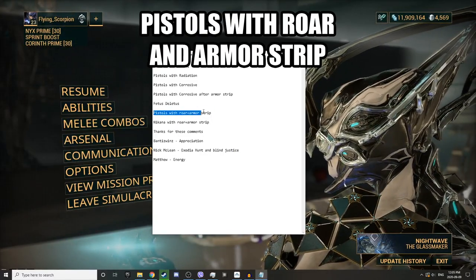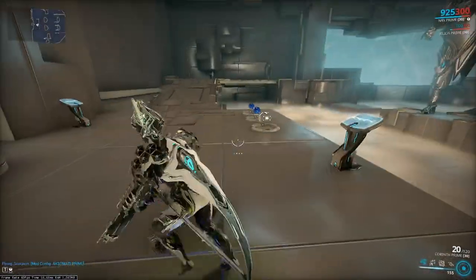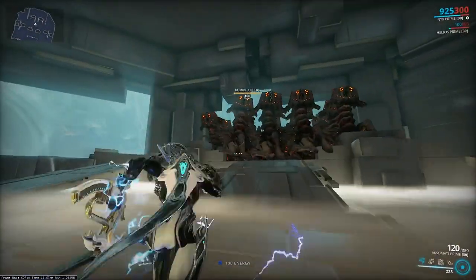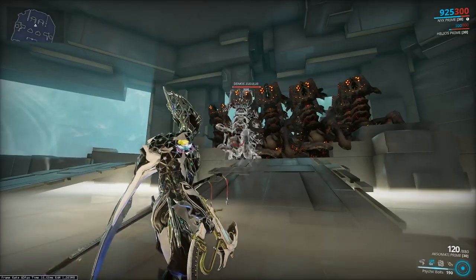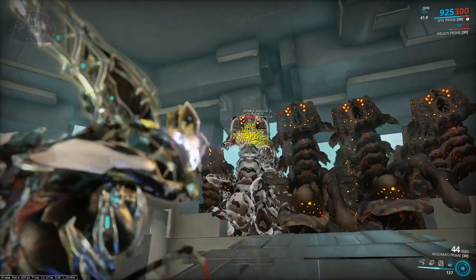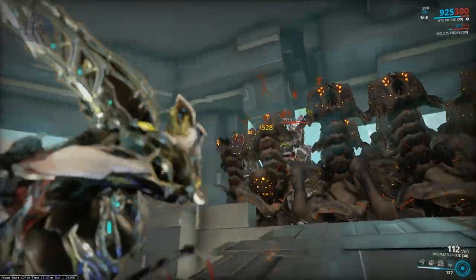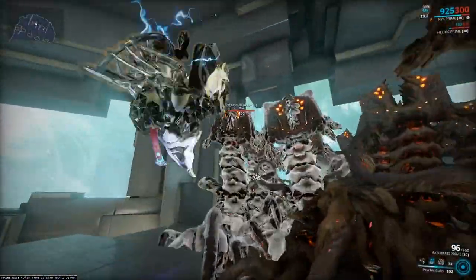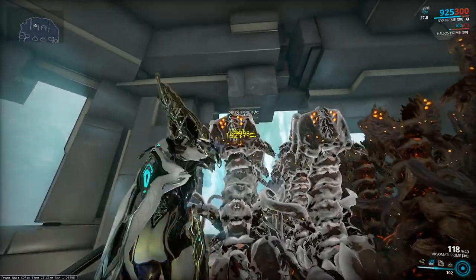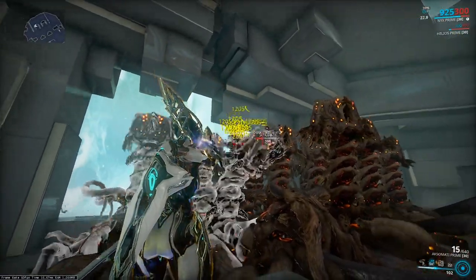Pistols with Roar and armor strip — let's get straight to the chase. Stripping their armor increases damage and Roar increases your damage even further, so we'll strip their armor, then Roar, then start shooting at them. As you can see, we're taking them down pretty fast, but it's still kind of slow. Taking this long to take three of these enemies down solo in the Steel Path would be quite challenging.